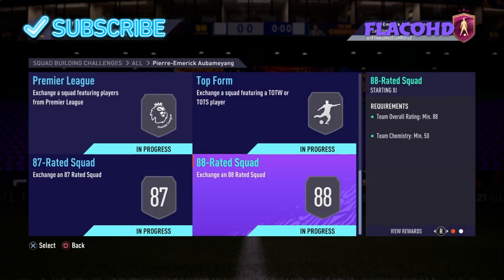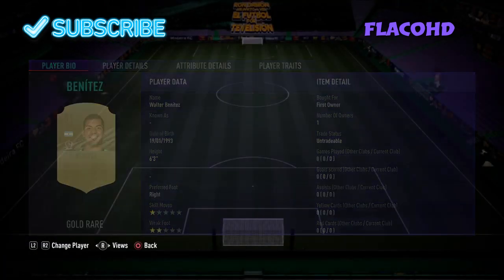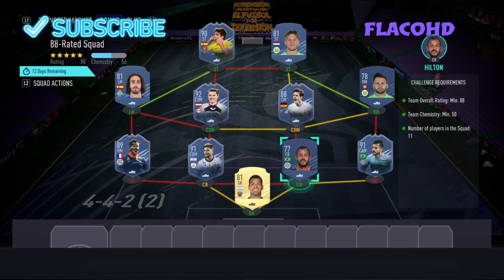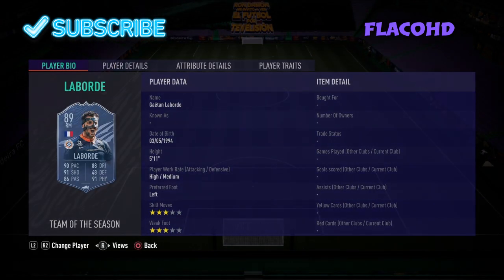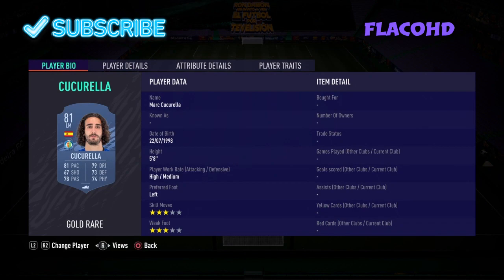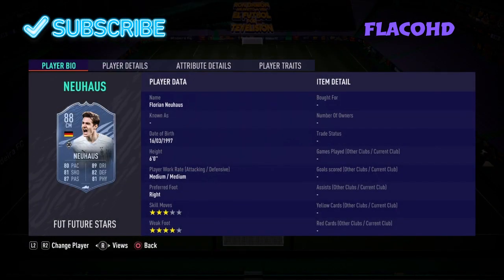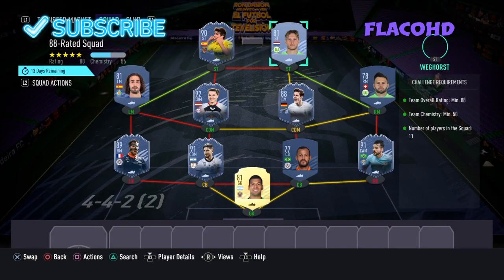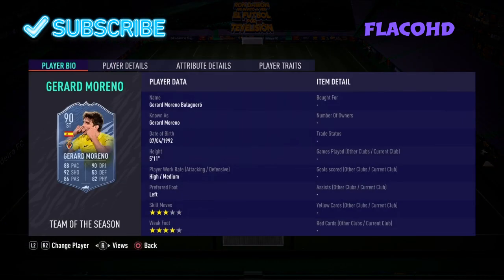Moving on to the final team — it's an 88-rated team with 50 chemistry. In goal we have Benitez. Right back is Asenia. Right centre back is Hilton. Left centre back is Benega. At left back is Laborde. Left mid is Kukarela. Left centre defensive mid is Sabitza. Right centre defensive mid is Newhorse. Right mid is Stefan. Our right striker is Veghorse. And our left striker is Gerard Moreno.